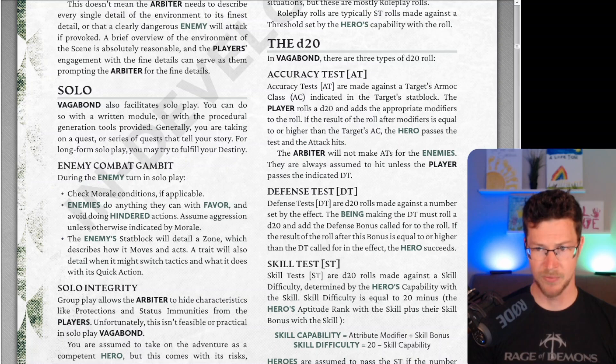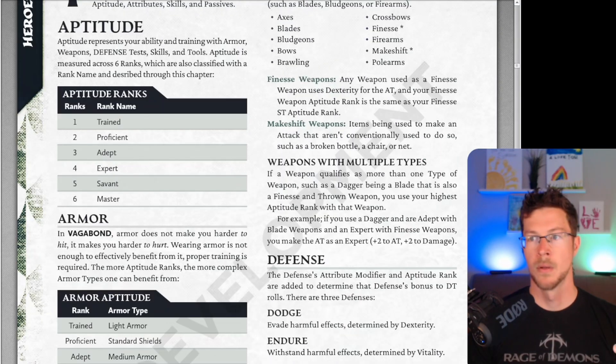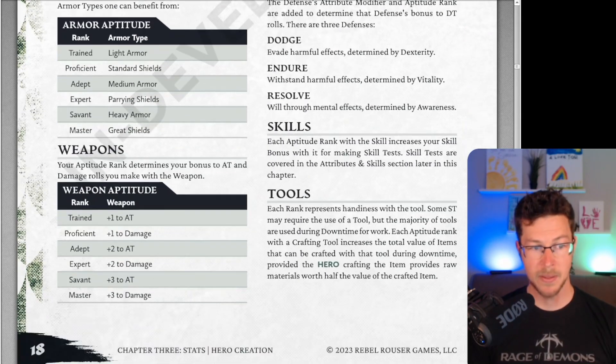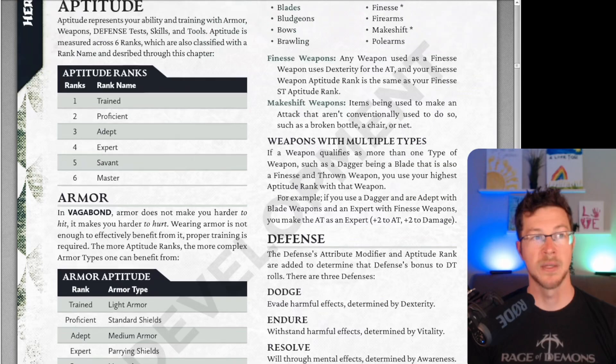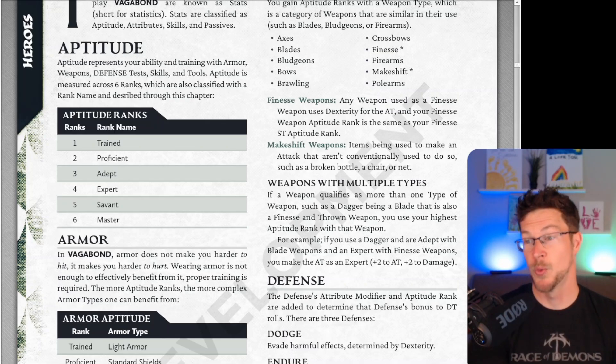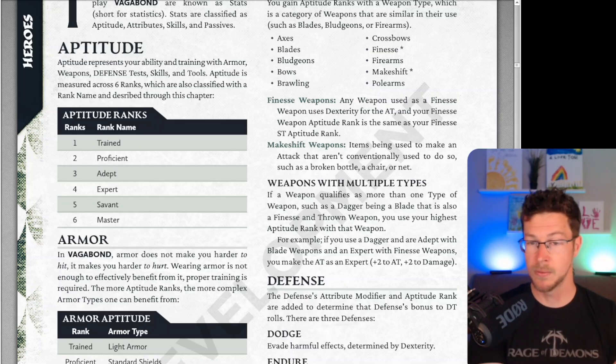Before we talk about skill tests, let's really talk about aptitudes. What's neat is that there is an aptitude for everything. Looking at aptitude ranks — trained, proficient, adept — it goes one to six, and everything has an aptitude. You have an aptitude for armor, for weapons, for different skills. When it comes to weapons, you have an aptitude for either weapon groups or weapon types. There's also an aptitude for tools. A skill is, in essence, a non-combat thing you're doing, and your aptitude is going to determine your skill's pluses and minuses.